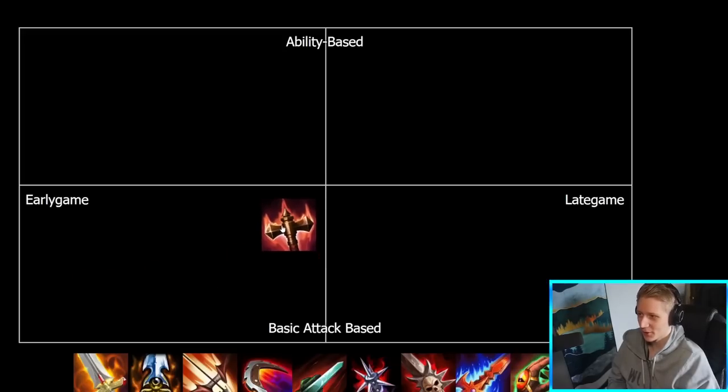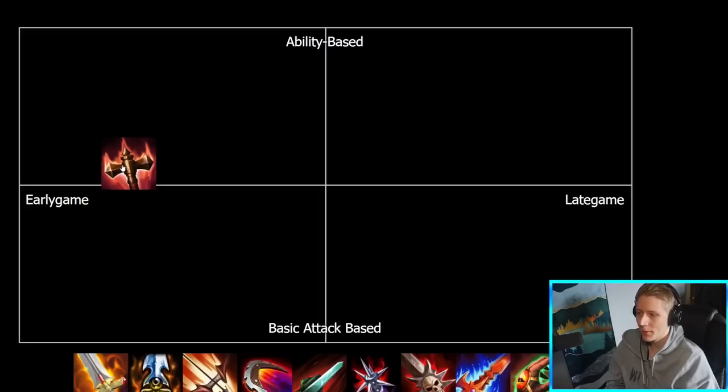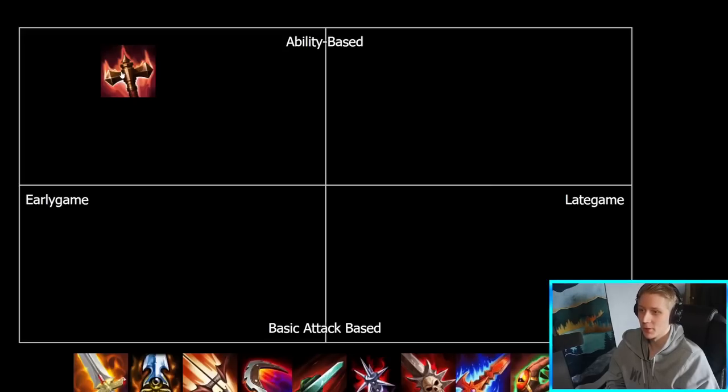So in terms of where Transcendence goes, it's definitely more early game. It's a stacking item — you do want to get it online pretty early on. I'm not going to place it fully towards the left though, because sometimes in jungle, ADCs that go Trans normally want it first item, but in jungle you can often go this item second or even third and just get it stacked relatively quickly. So it's not completely an early game item but it is pretty early game. In terms of ability-based and basic attack-based, it's definitely more ability-based. There's no attack speed or basic attack item effects on this. It's purely just power and mostly built on ability-based hunters, though sometimes you can build it in a more auto-attack-based hunter build as well, and ability-based assassins too. So we'll drop it pretty high up on the ability-based axis.